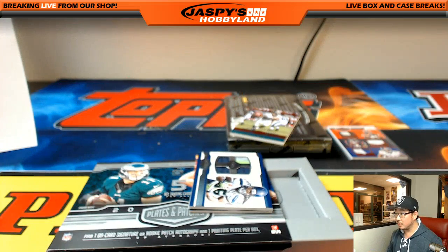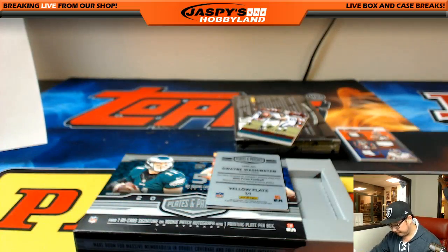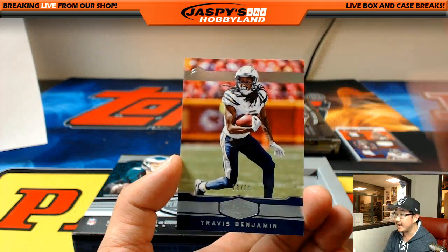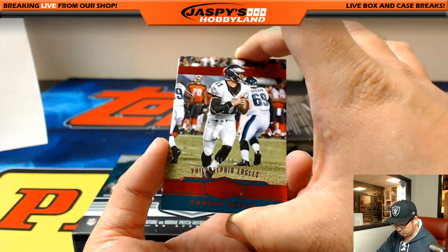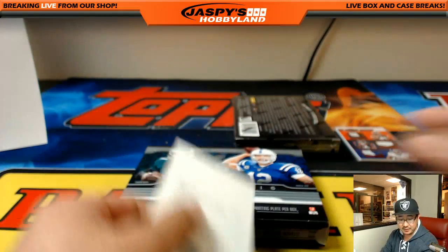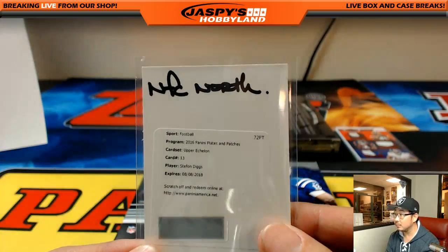Looks like another redemption coming up. Quad Relic — Alex Collins, out of 50, Seahawks, NFC West, Brandon Richards. Dwayne Washington, Lions, NFC North, Andrew Wagner, from Prism Football — there's his plate. Some Travis Benjamin, 78 out of 99, Chargers, AFC West. There's Carson Wentz — 4 out of 10, nice, NFC East, John Parker. And the redemption is Stephon Diggs, Upper Echelon autograph, Vikings, NFC North, Andrew Wagner.